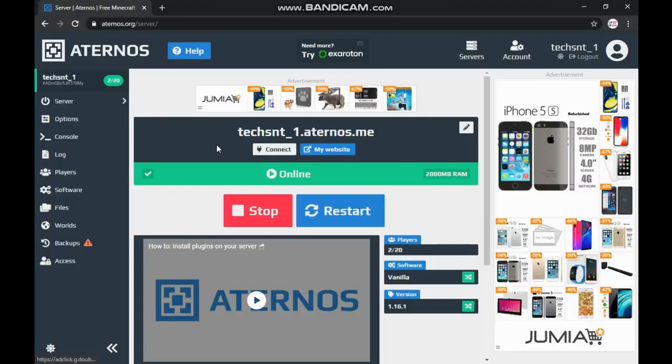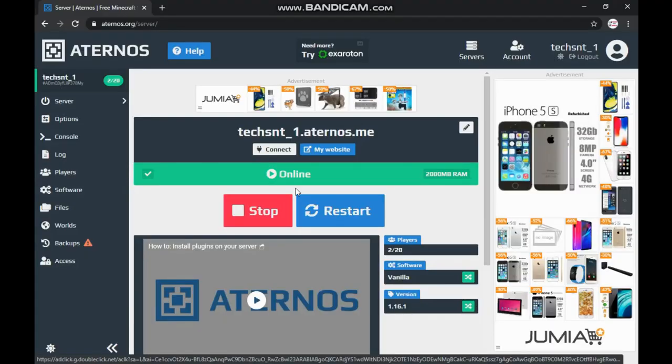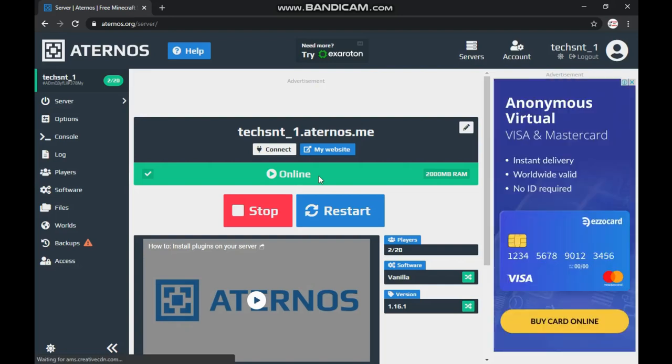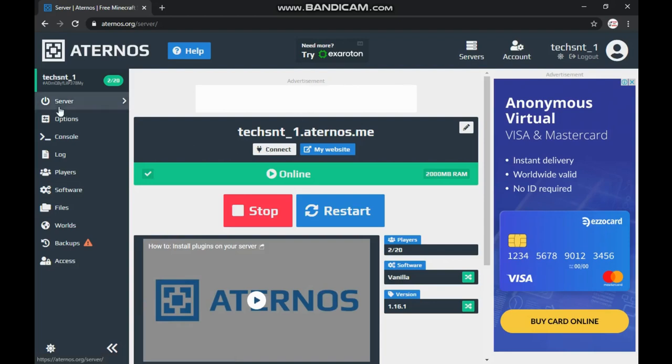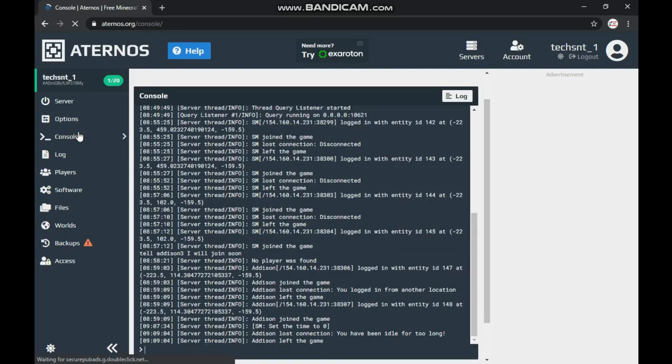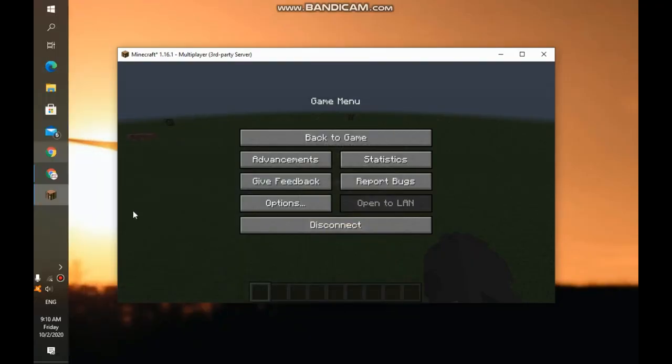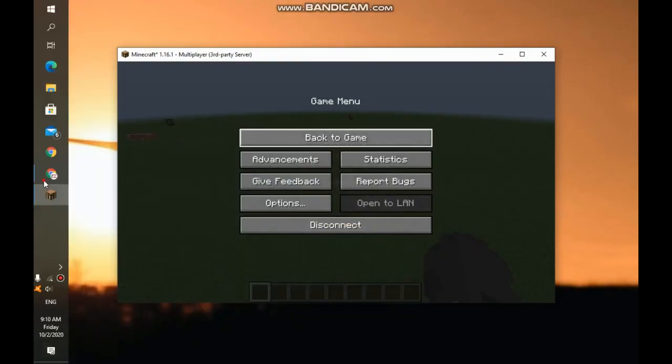Move on to Chrome and make sure your server has been started. Right now I am playing with my brother — he's using a different PC and I'm using this one. The server is online as you can see. Now if I move over here to the console, right now I am on the console. These are some of the commands or chats running through the game as of now.